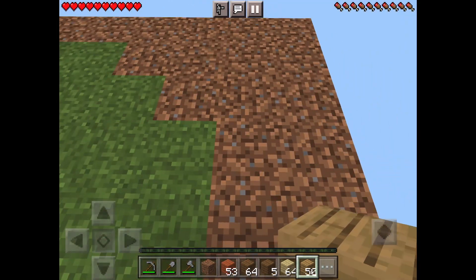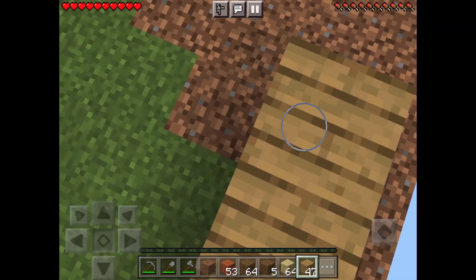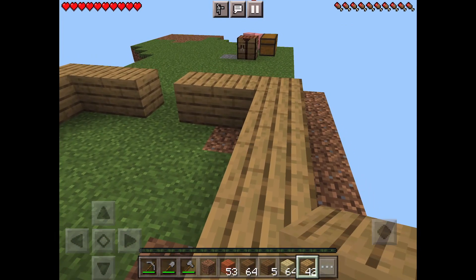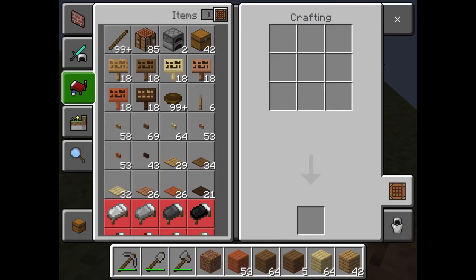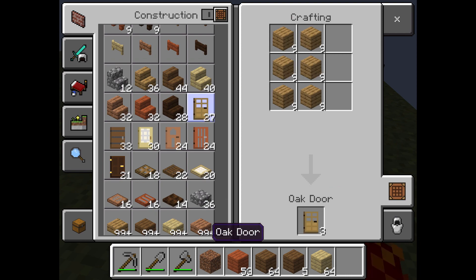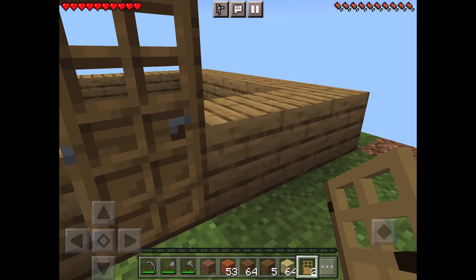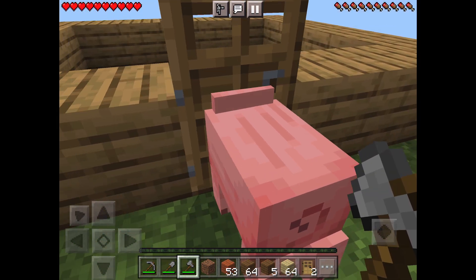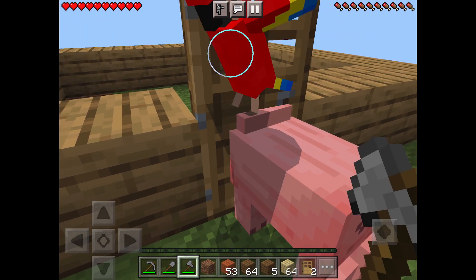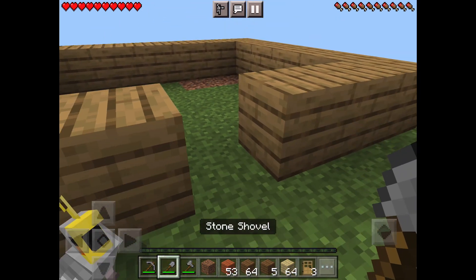I'm just scared for the pig. Wait, where did the pig go? Oh, I think I see it under the chest over there — yeah, there it is. I think the base is going to be regular oak planks. I need an oak door for starters. Oh no, I forgot to place the block under there. Mr. Pig, oh my goodness — all of my pets are blocking the door, jeez.